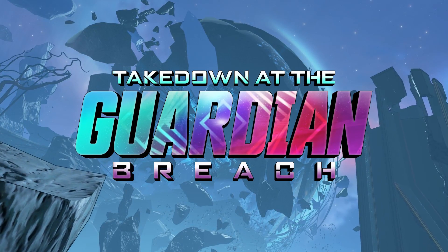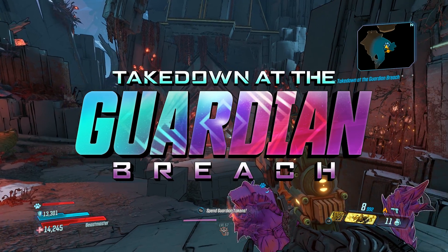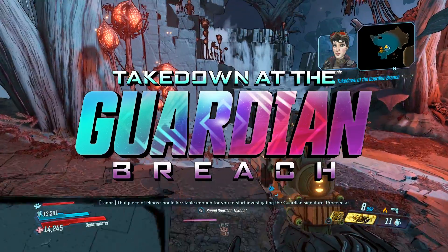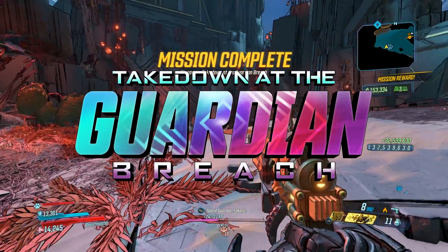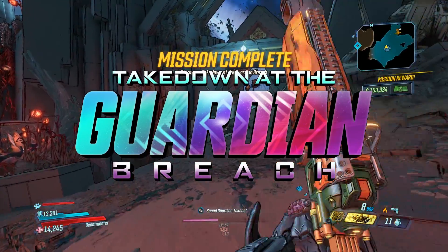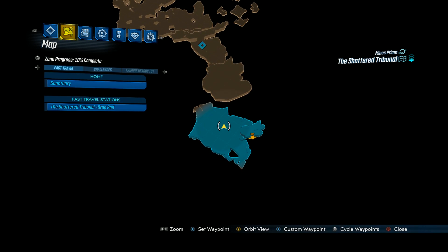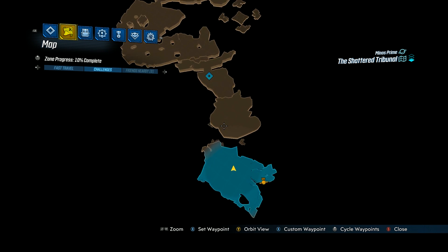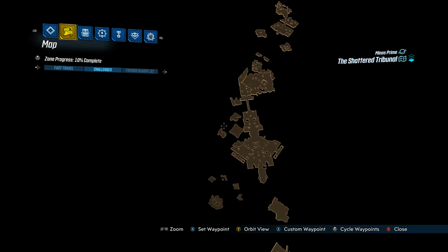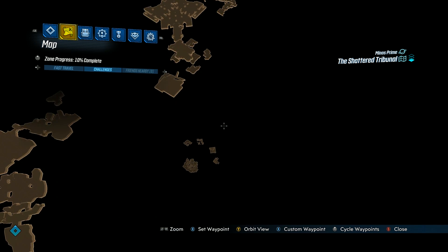Hey guys, Takedown at Guardian Breach just went live today for Borderlands 3, and I'd have to say this is probably one of the hardest missions in this game. I found this takedown a bit more difficult than the Malawine takedown because within this mission you have to do timed events that can get you killed, and there's some tricky platforming where you can easily fall off the map and have to restart. Along with this new takedown, they added six new legendary items: two shields, one grenade, and three guns. I'm going to briefly go over all of those weapons, show you where you can find them, and then show you the new OP rocket launcher they added. This thing might be replacing Yellow Cake — they recently nerfed Yellow Cake down to oblivion, so maybe this new rocket launcher will help replace it.